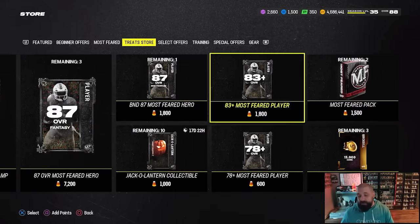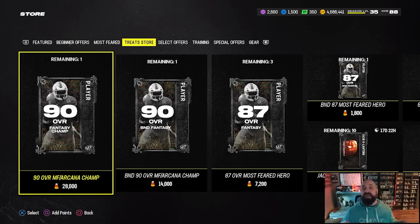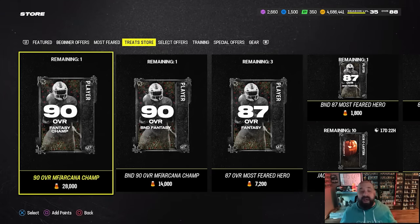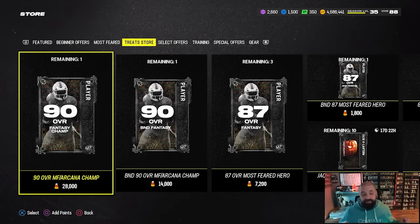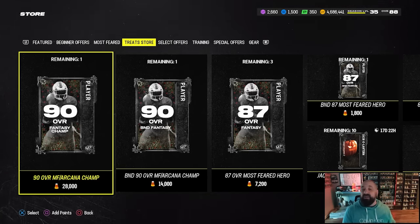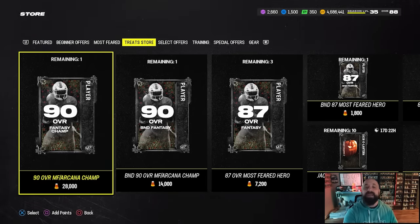To summarize: focus on the coin quick-sells, the jack-o-lantern collectibles, and if you have leftovers consider the re-rolls, Most Feared packs, or saving up for the auctionable 90. Those are all your options for earning and spending treats in the Most Feared promo. Thanks for tuning in, my name is Popular Stranger — peace.